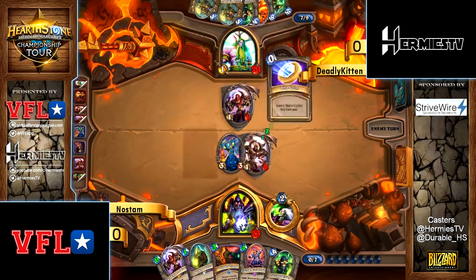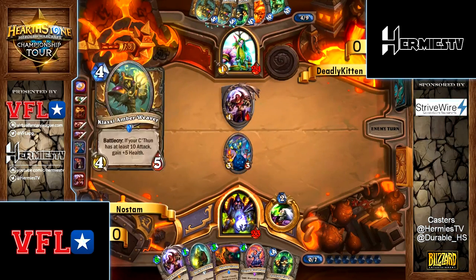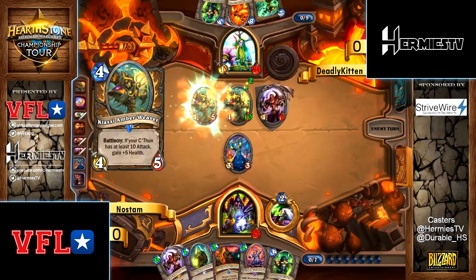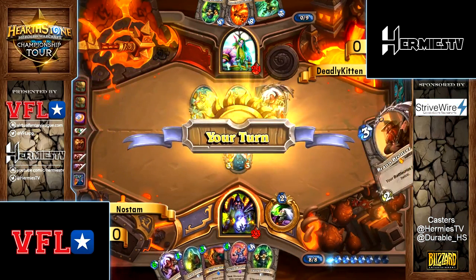Going with double Amber Claxi this turn — that's still good, probably better. That's a lot of development. How can you remove that? You're forcing out a Twisting Nether right now, which would make your exit a lot better. But it's still weak to Siphon Soul, and you know he's running BGH as well.